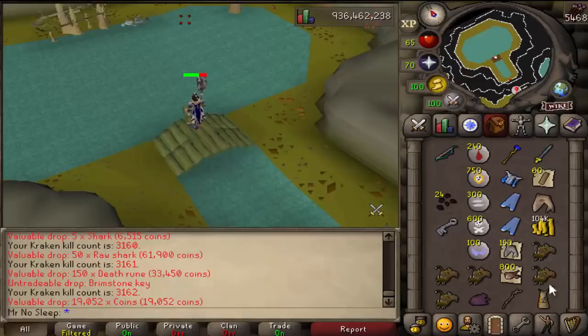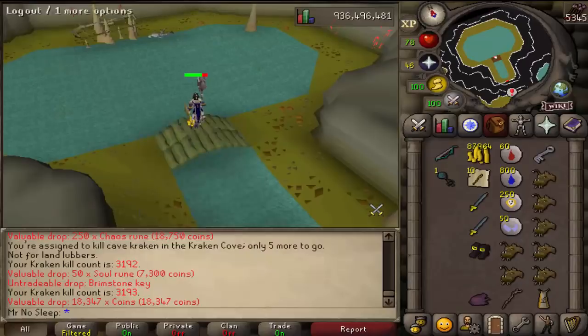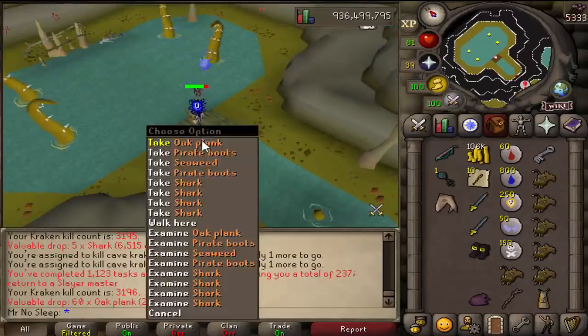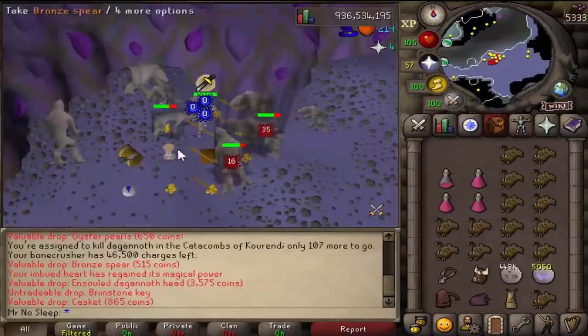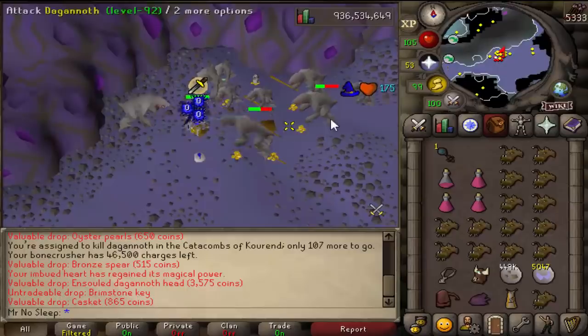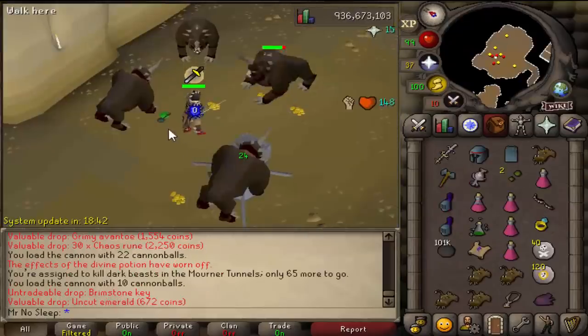I really do enjoy kraken tasks, especially trying out the sang staff - the Theatre of Blood staff - for the very first time there. I virtually never had to bank; I didn't even need to use prayer or any food, which was really incredible. I didn't get a trident or anything special from that, just a few keys.